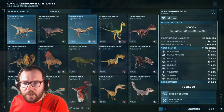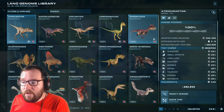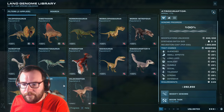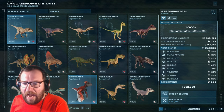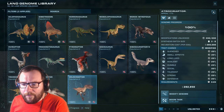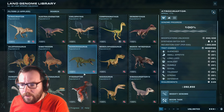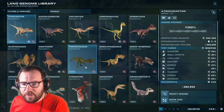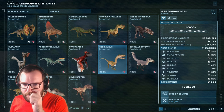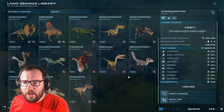For small carnivores we already have Atrosoraptor and Coeluphysis. We need six of them total, so let's go with Pyroraptor, Monolophosaurus, Troodon, Herrerasaurus, and then one more — Segisaurus or Oviraptor. We'll go with Oviraptor.